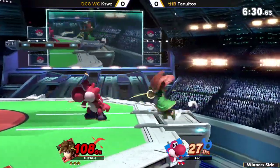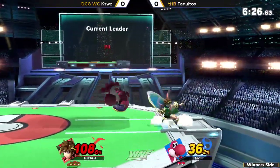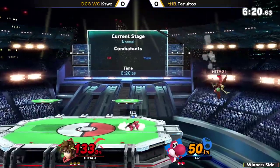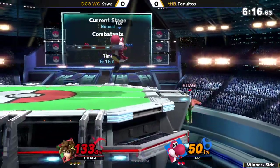I like the attempt right there. He tried going off, knowing that he hit the side B and that Pit is going to be in end lag — but I feel like he just didn't press a button quick enough. He figured maybe there's a little bit too much end lag on that, and wasn't really respecting the amount of hits that move had.